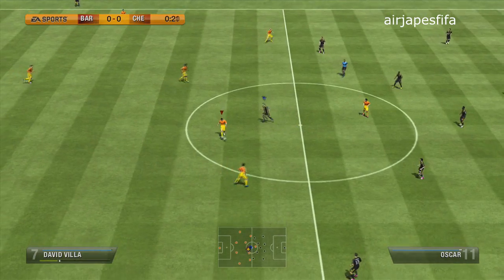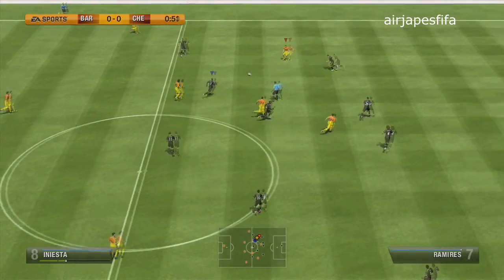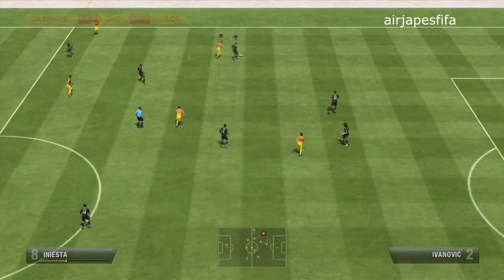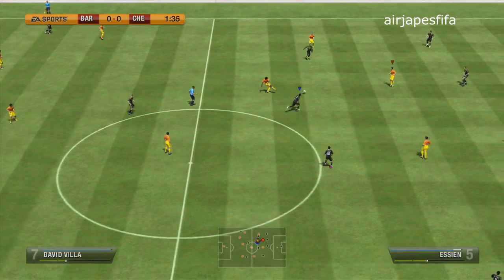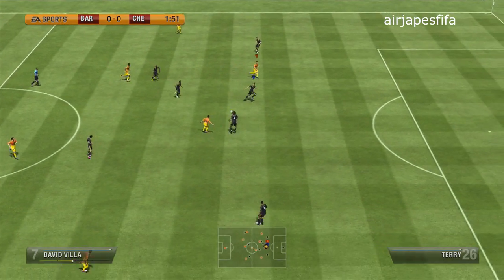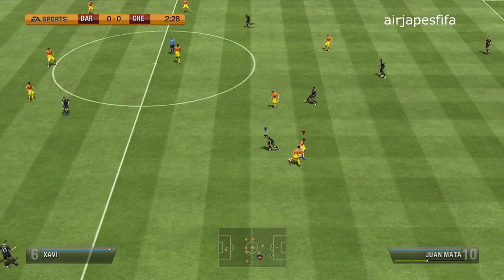The first question from LazyCoder says, Japes, how do you pull the backheel pass in and around the box consistently? Most times players turn when I try to do that. The key to doing that is you have to be hitting the right bumper and A in order to do that. It's a fancy pass and players will use the backheel rather than turning around.